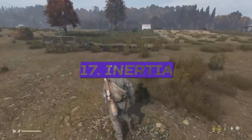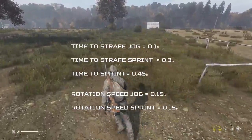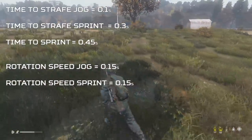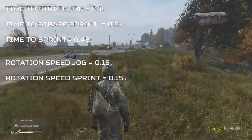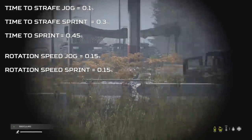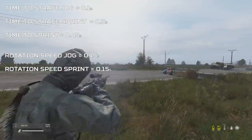Simulated inertia has been added to character movements to slow down quick changes in direction or speed, which is basically just a series of delays on actions. Holding an optic in your hand also has this inertia delay, making them feel very weird to use, though hipfire and ADS have no inertia delay.